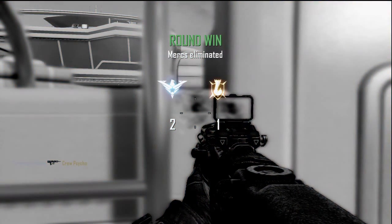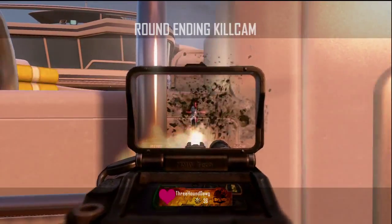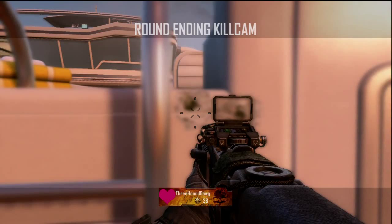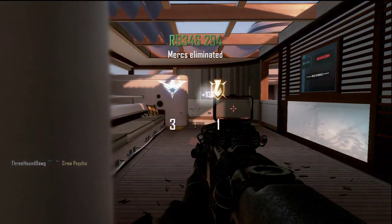You can shoot through that and actually kill people on a pre-fire. If you put FMJ on, it'll kill really quickly, and in hardcore mode it'll probably be a one or two shot kill. Now the next pre-fire is really similar — it's just on the other side, and it works for both defense and offense. You just gotta line your sight up with the little beam and once you line up with it, you can easily pre-fire through it and get some pretty easy quick kills.